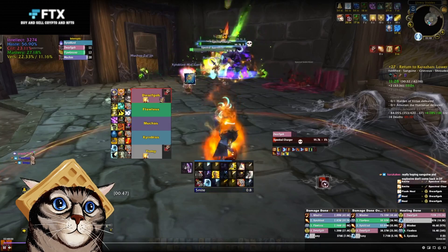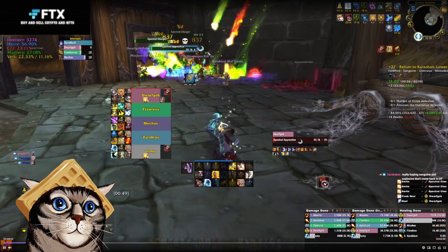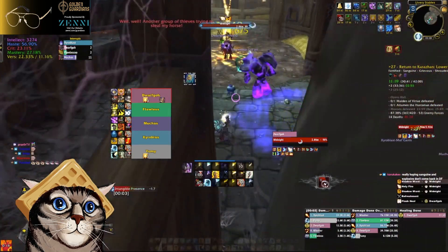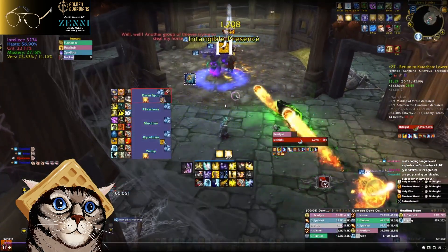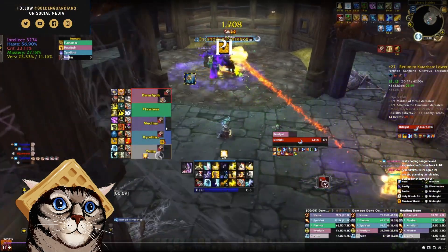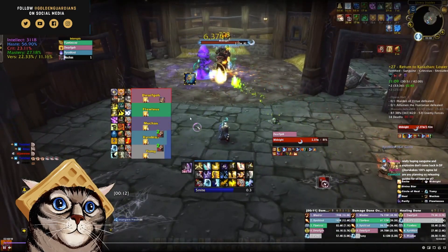Now we have Huntsman. This boss has been giga-nerfed as well, but can still be pretty challenging. There's a mechanic you'll see here that has been deleted — they had a dispel mechanic that wasn't pug-friendly, so it no longer exists. The boss will stomp randomly during the fight, which will interrupt your casts.